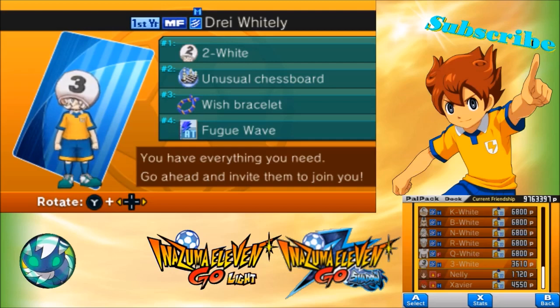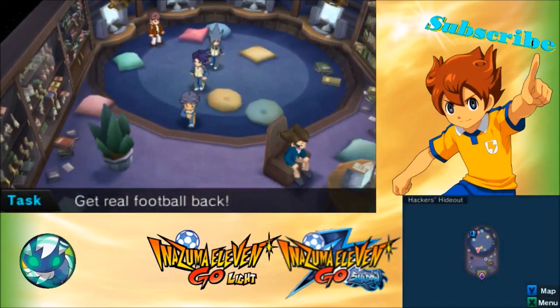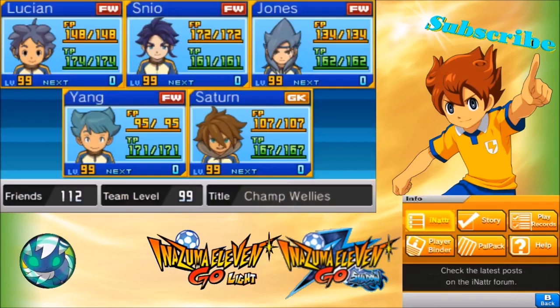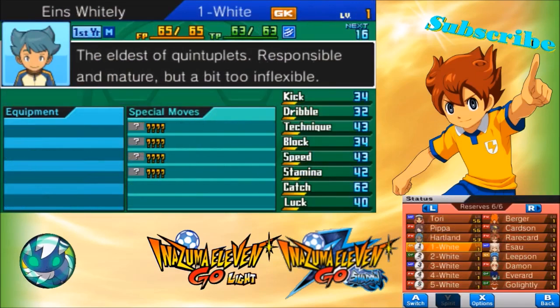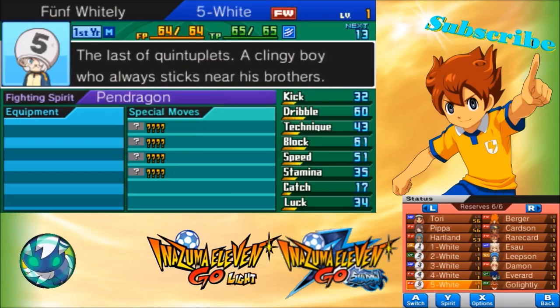I think all of these are pretty easy to get. Everything is explained in the game. So basically it all ends up at having these five players. Three will have black pawn or white pawn — black pawn in Light and white pawn in Shadow. And Pendragon or Demogorgon in Light or Shadow.